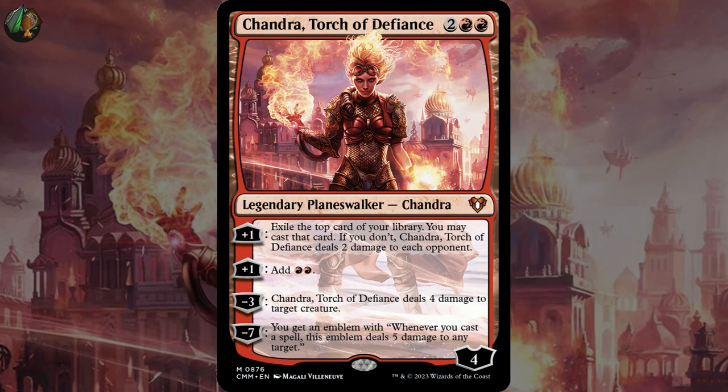At first I was surprised to find out that this is the 12th most popular Oathbreaker in the format. She offers card advantage, mana ramp, targeted removal, and a way to finish off all your opponents. Yeah, that seems pretty good to me. And I'm always interested in four-ability Planeswalkers — we don't have many of those. Now let's talk signature spells.